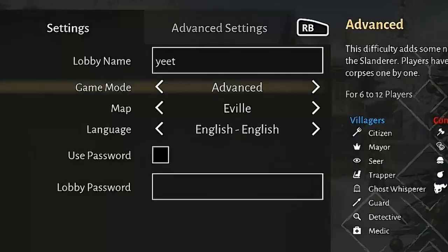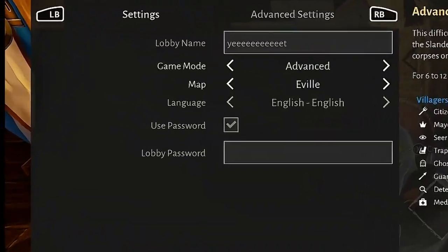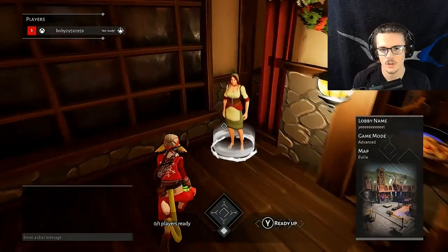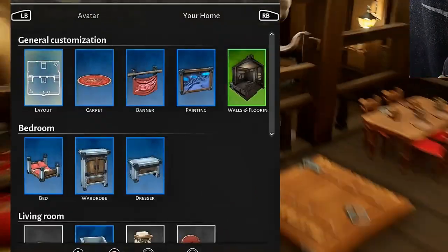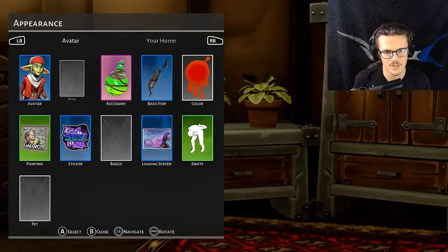I'm going to go out and host the game and put it on advance. Once you get in the lobby, you can come over here and this is going to be where you can change all your settings for the game itself if you're a lobby host. This lady here is where you can customize your avatar and your home. Lots of little things you can do in here — in order to customize it, you have to go to the store to buy a lot of these things.